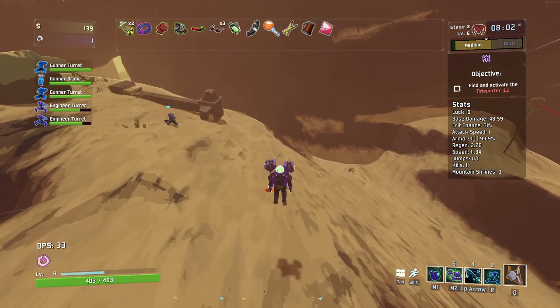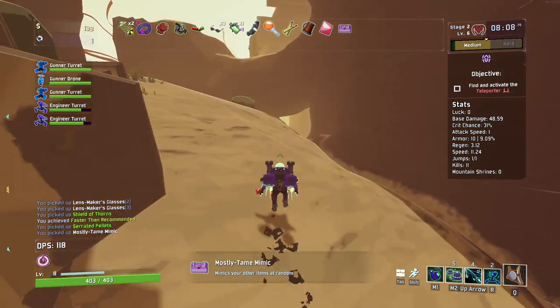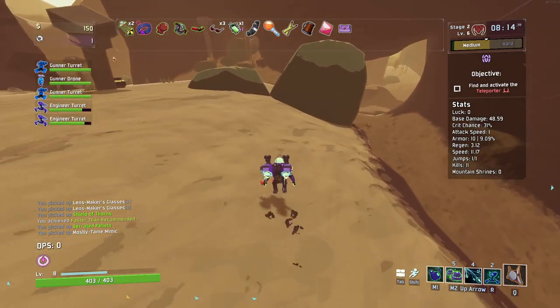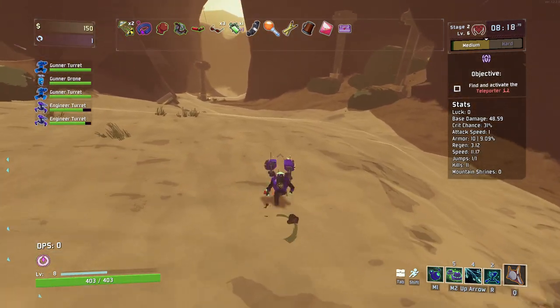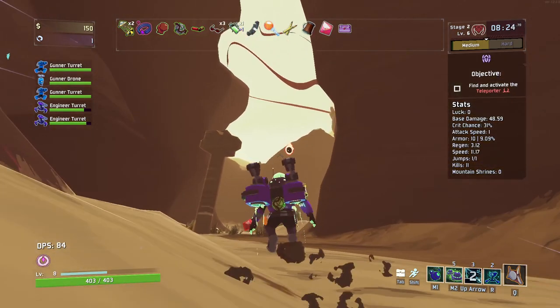This item mimics one of your items — it's going to randomly select one of our items. If you take a look at the top, our mysterious healing liquid, our green item, has a plus one in purple. It's going to randomly every 30 seconds or so mimic one of our other items. It's a really cool item.